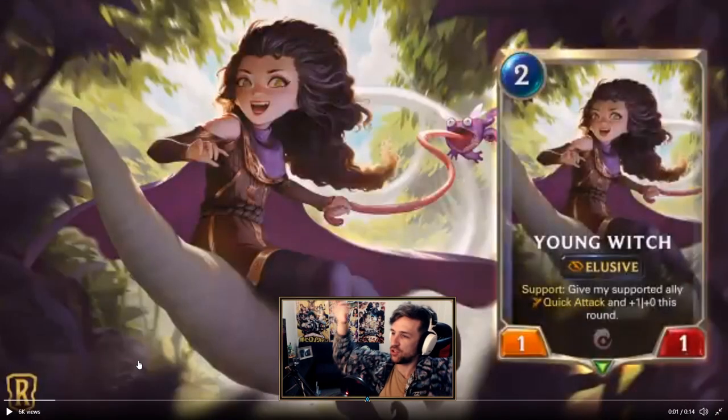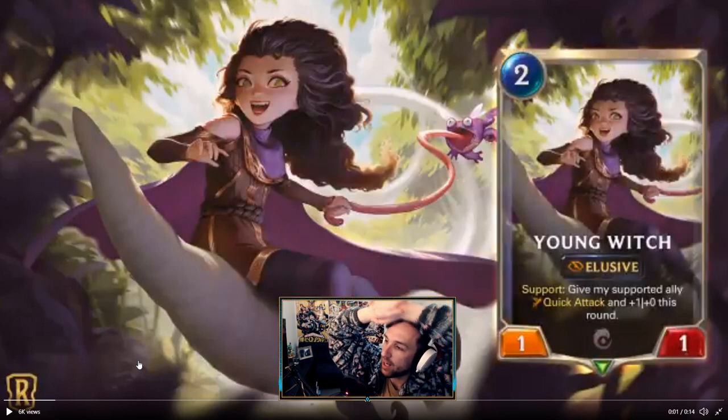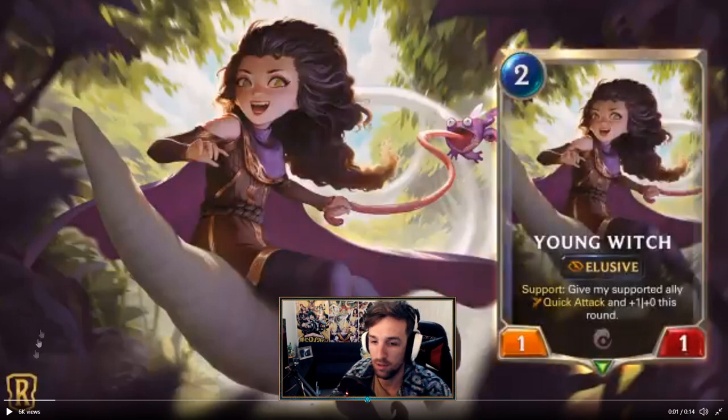Another day, another card reveal. Let's get it. Young Witch: Elusive, 2 mana 1/1 Support. Give my supported ally Quick Attack and +1/+0 this round.